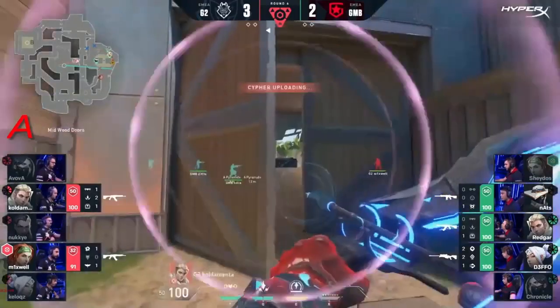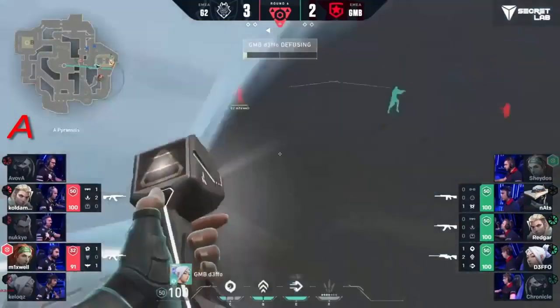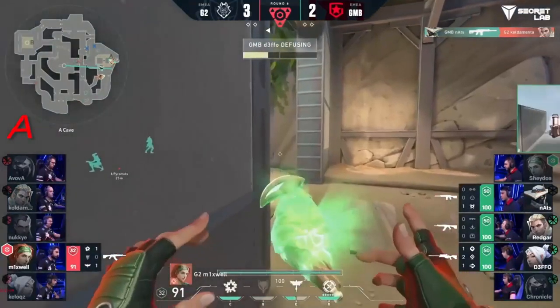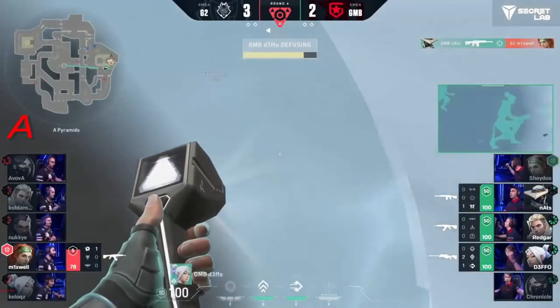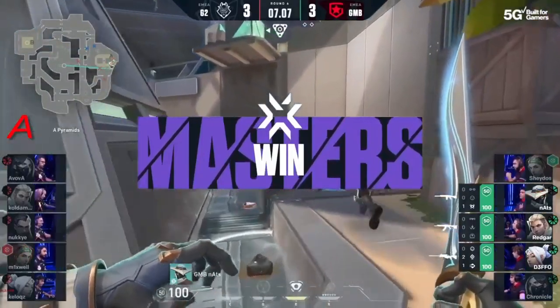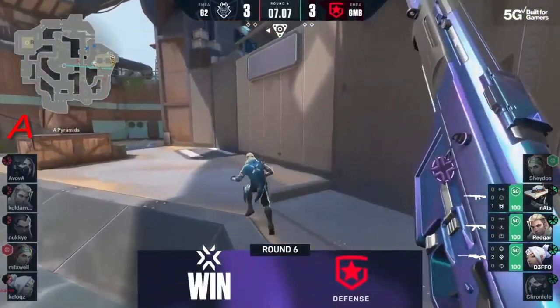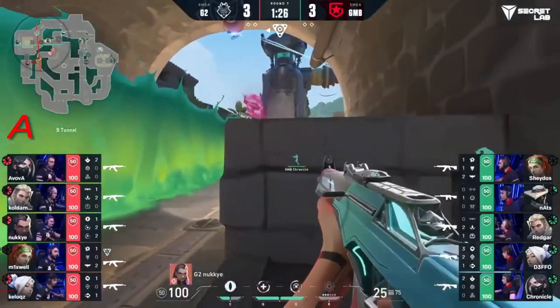The peek out from Nuke is going to meet the same fate. It's now starting to fall apart a little bit for G2. The one thing they had was Coldementa's position being unknown, but in goes that ultimate from Cypher — the neural after — revealing him, and they shut him down immediately. The flash out does absolutely nothing for Mixwell, and just in the nick of time they will get the defuse. Another round for Gambit.